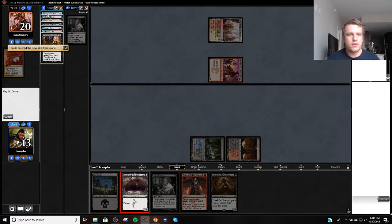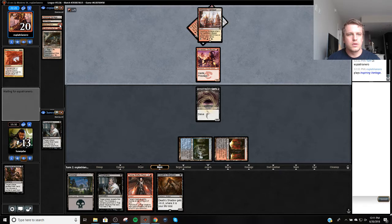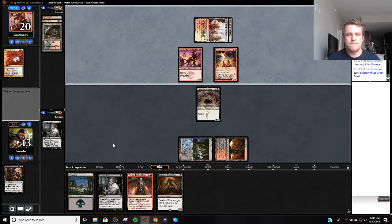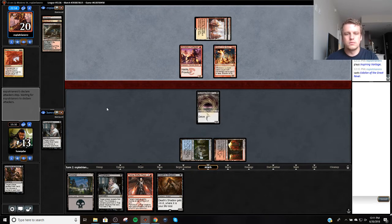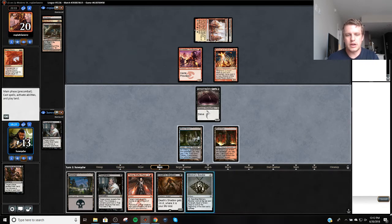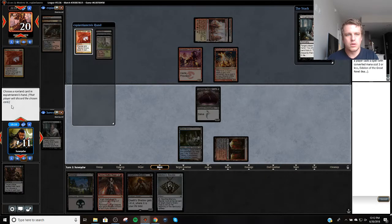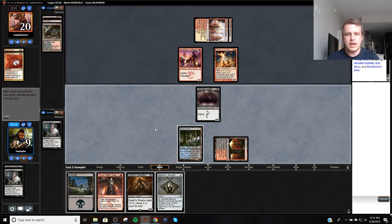And then Delve, leaving the Inquisition in my graveyard. So we're going to take 6 next turn. There's the Vantage, here's the Eidolon. Definitely not going to cast that. Let's start by taking the Boros Charm. I'm going to attack my opponent.